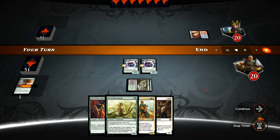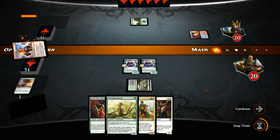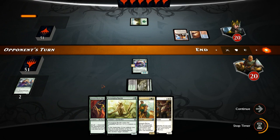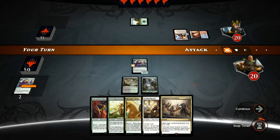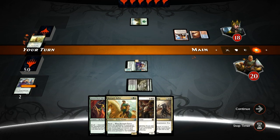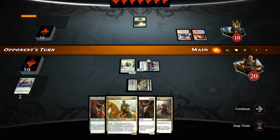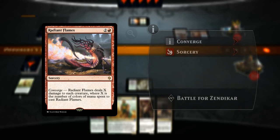I'd like to draw a white source or just another cheap revolt enabler. Opponent plays Oath of Chandra to take out one of our Renegades, unfortunately — sorcery speed so we don't get the benefit of revolt during our turn. Anguished Unmaking isn't really what we needed here. The Renegade hits for two and we play a Bandar, which can enable revolt next turn by moving all the counters onto the Renegade. Let's see what the opponent does — Sunpetal Grove, so they could be on a four-color super friends deck.